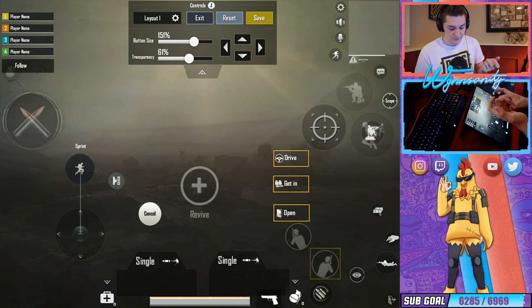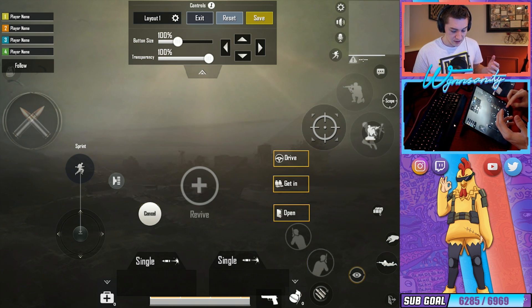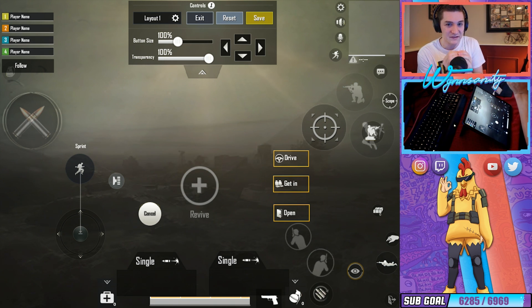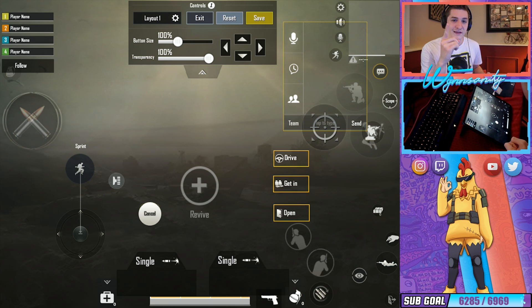I found the perfect placement for the peak and lean buttons where they're not in the way of my thumb trying to swipe to look around. The other little problem I had before was the eyeball button — I had it right here, and when flying in, the parachute button overlaps it and you can't move the parachute button, which is frustrating. So I moved the eyeball button down just a little bit so it's still usable but doesn't overlap the parachute. Scope button on the top right index finger — that finger has the most utility: crafting, aiming, jumping, changing scopes.